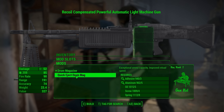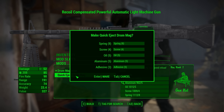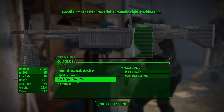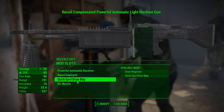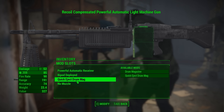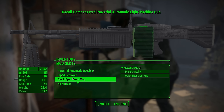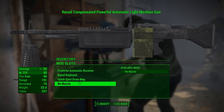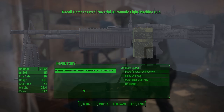I would definitely recommend using the deployed version if you don't mind seeing it deployed. Then of course you do have the drum mag and the quick eject drum mag, which is just going to increase your reload time slightly. Unfortunately right now there are no muzzle mods. Going forward I'd love to see some paint jobs — this seems like a gun that is ripe for a really cool army-looking paint job. But for right now it definitely has everything you need for a good weapon mod.